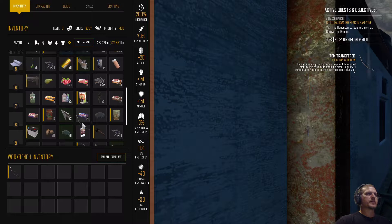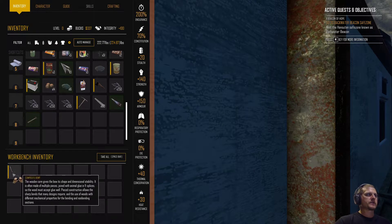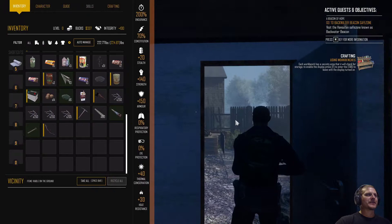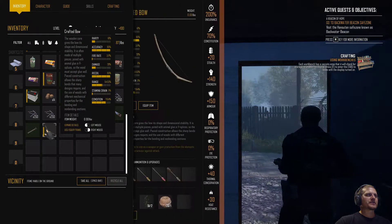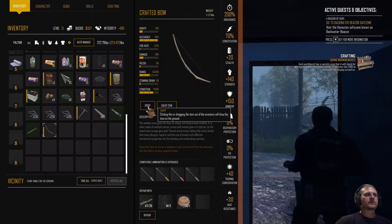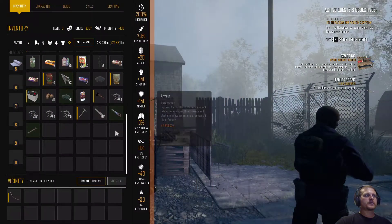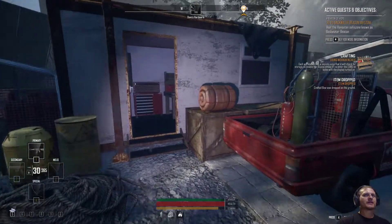Now we just go to inventory and put it in our inventory. Right-click composite bow — we can get rid of this old one. I think I'm just going to destroy it. Oh, you can't. Well, we'll drop it out here then. So now we got the composite bow, hell yeah!